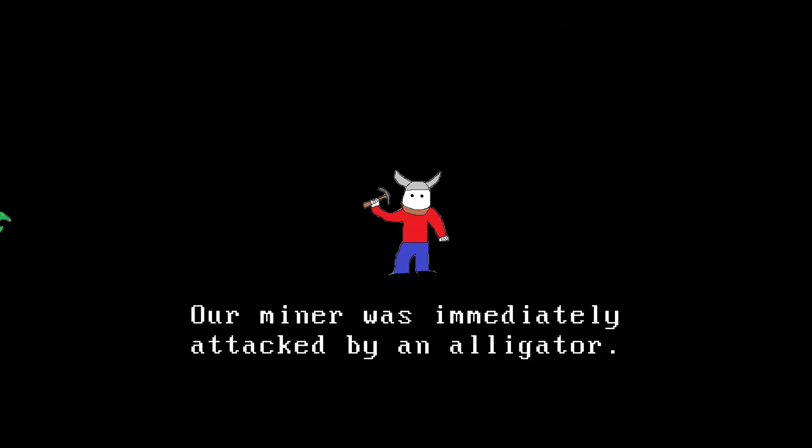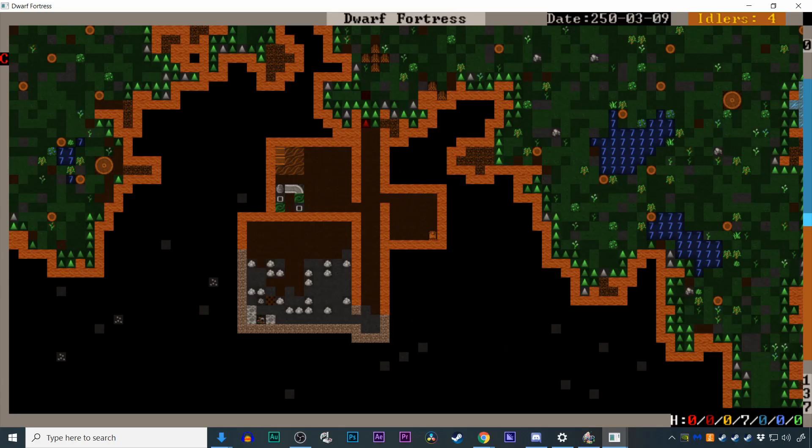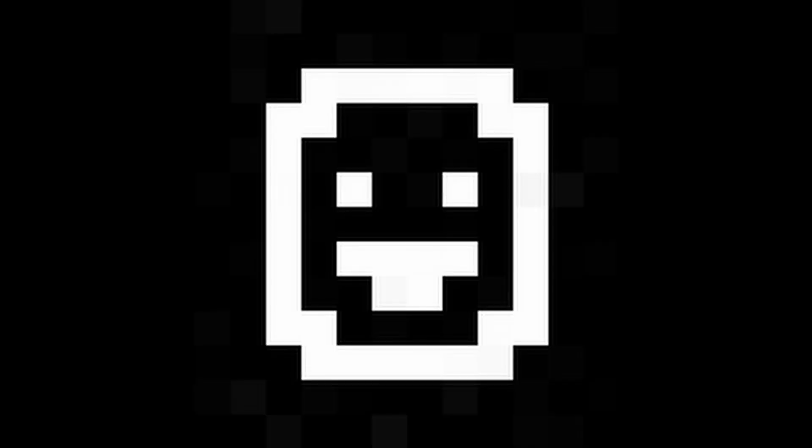There's a decent chance something has already gone wrong — and that's okay. Poke around and try things that seem interesting. When you inevitably run into a problem or error message you don't understand, Google is your friend and the Dwarf Fortress community is incredibly helpful. Congratulations — you're well on your way to your first catastrophic failure, but that's okay, because in Dwarf Fortress, losing is fun.